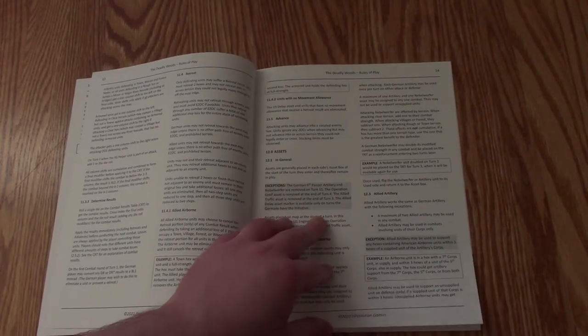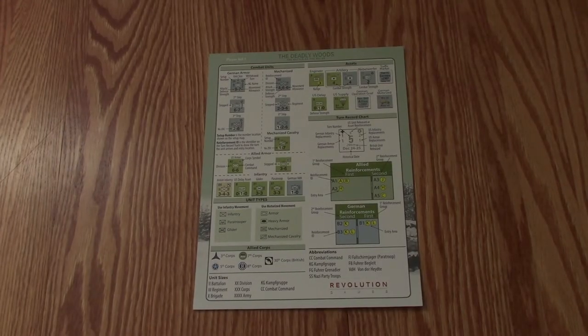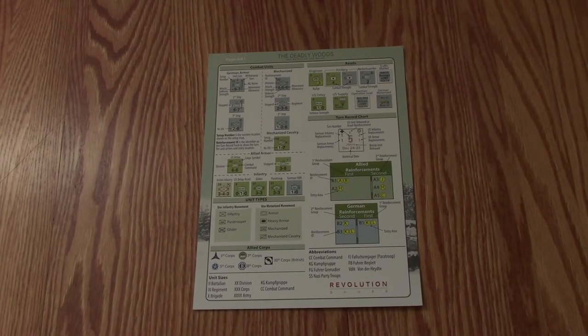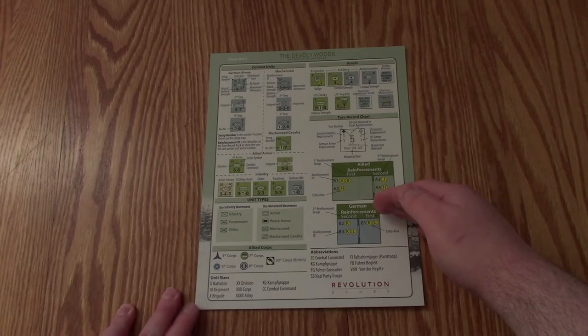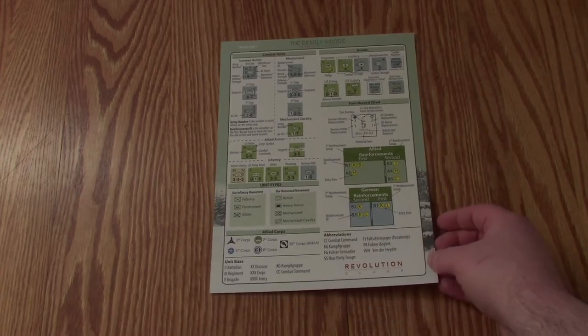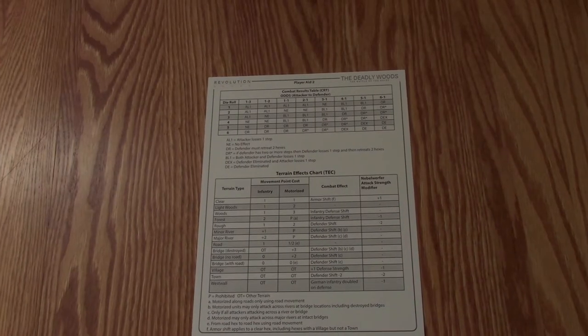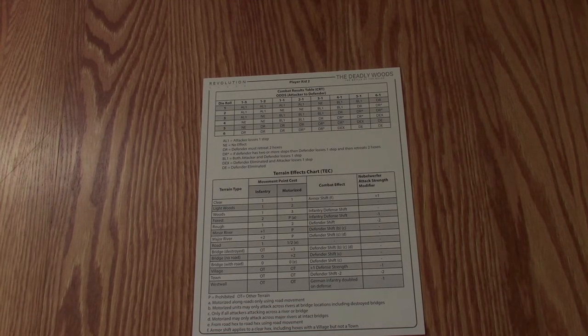That's where I think the game gets a lot of its chrome. I'd be happy to report back to you on that once I play it. Next we have our player aid — player aid number one. This has information on your unit counters, helps you read them, shows you where to set them up, shows you basically how to read all the information from the counters down to the turn record track, unit types, unit symbols, all that good stuff. Player aid two has the combat results table and terrain effects chart — nothing crazy there either.